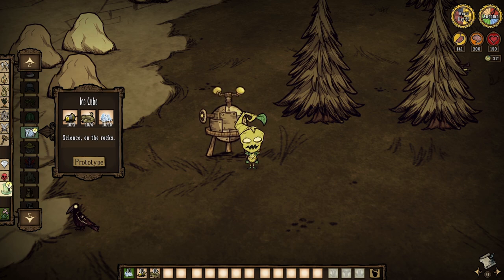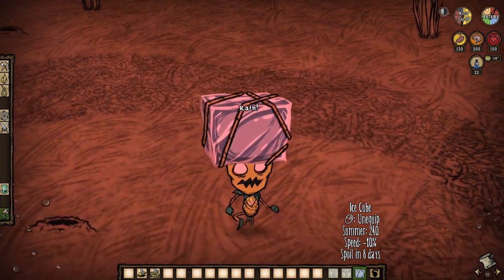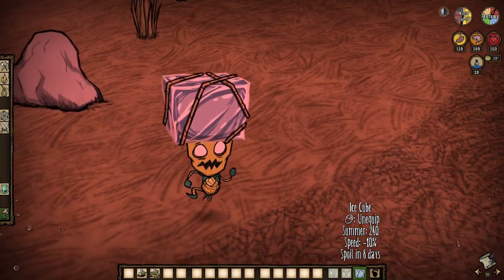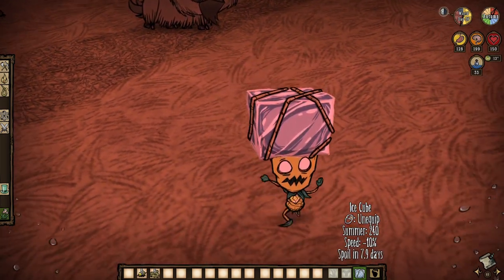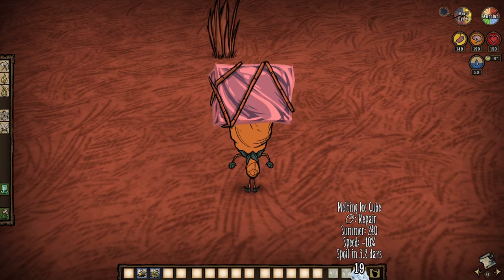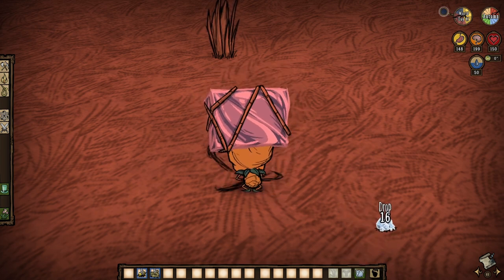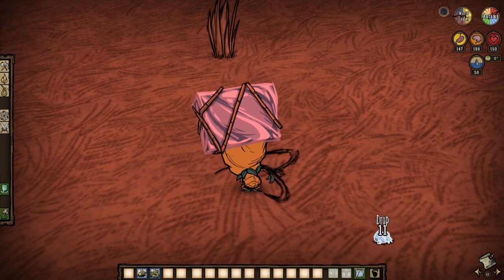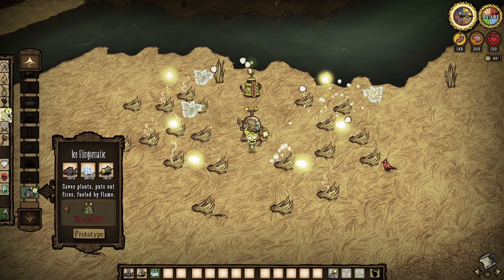Starting with the ice cube, which is as straightforward as things come: it is a cube of melting ice that sits on top of your head. It will slow you down, make you wet up to 50 wetness, and keep you cool during summer. Although there are objectively better options, the ice cube really isn't all that bad. You can refuel it with additional ice, and keeping it in an ice box will prevent it from melting altogether — just be mindful that it will make your inventory items wet, resulting in sanity loss.